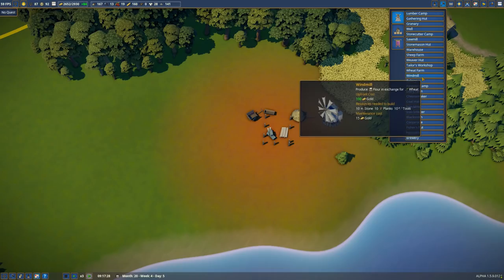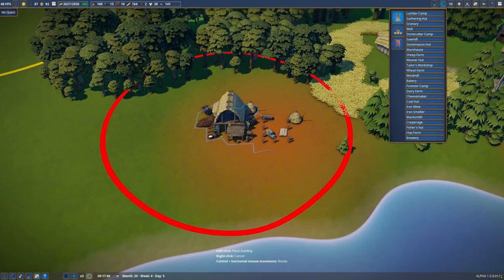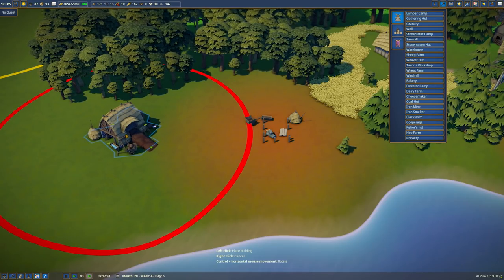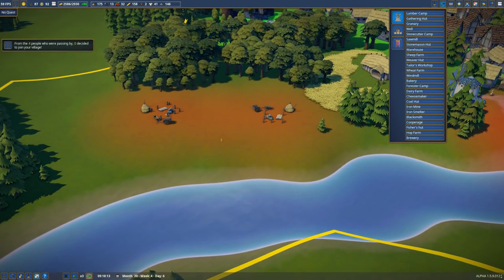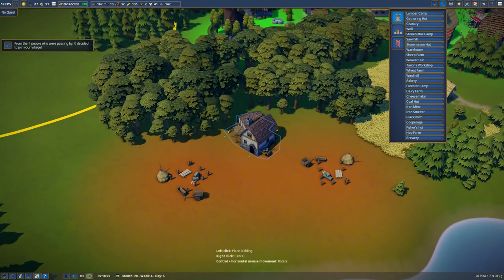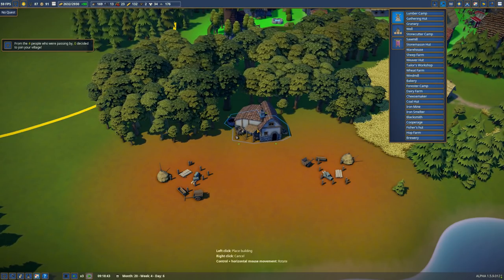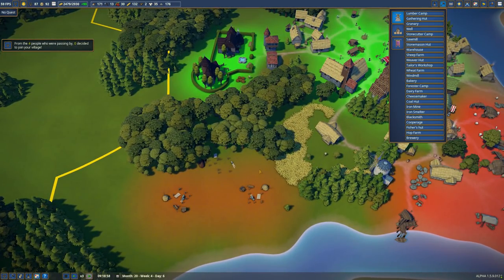That's a nice building - I just love the art style of this game. I'm going to go for two dairy farms because I want an excess of milk, since none of our actual residents require this yet. But we're going to be able to sell it, and we'll also be able to sell the cheese it produces. So we've got milk and cheese coming in, which we can stick in the marketplace.